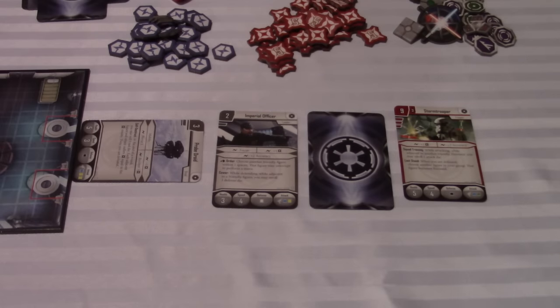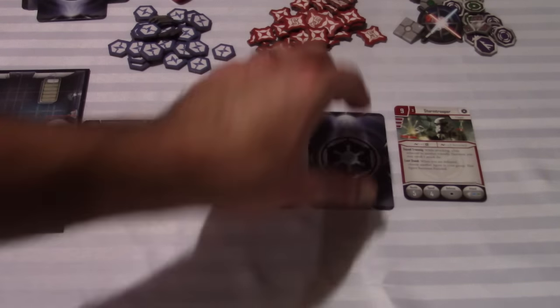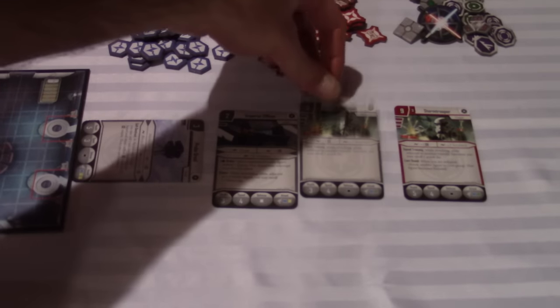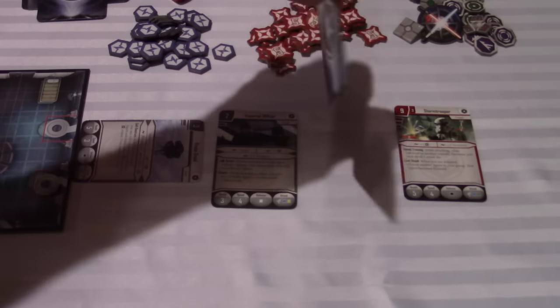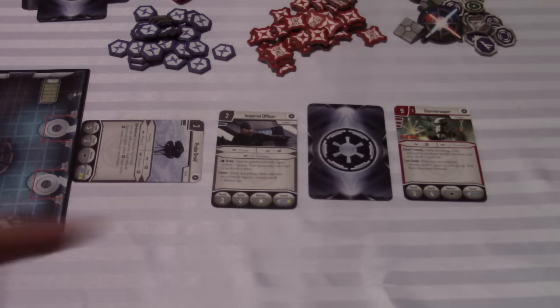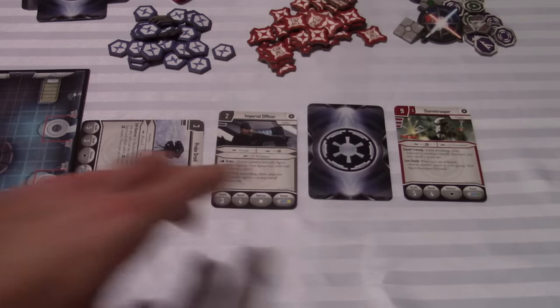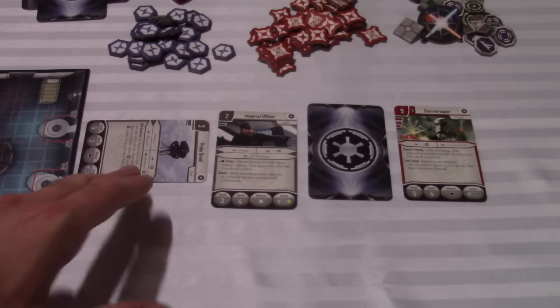I'm going to explain a little bit about the Empire and how their turn works. At the start of a mission, they're given deployment cards. I ended up starting with these four. This is a stormtrooper group, but they got killed already. So when they get killed, you just flip them over. They can be redeployed later on by spending threat points. These ones are available. The probe droid has already moved, so this card has been exhausted. It'll come back in use next round.